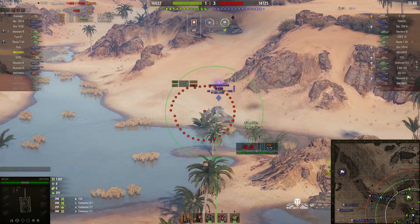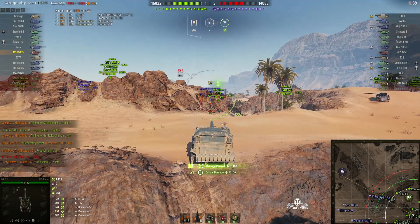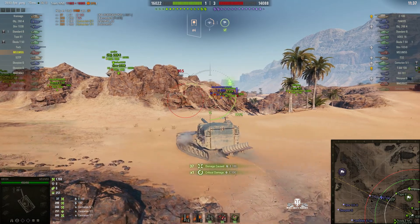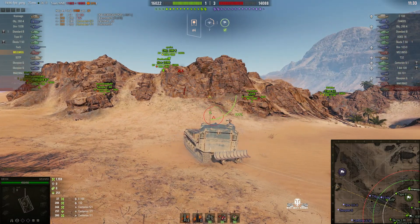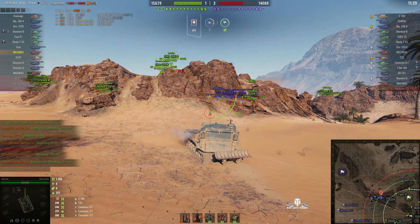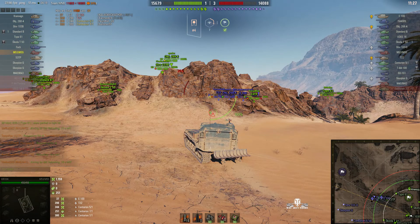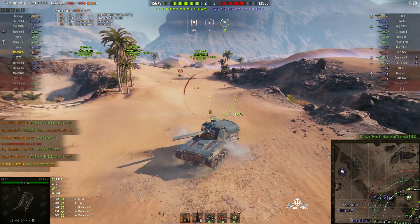Now we've got an E100 — he's gone over the top and that one hit the water. That's his first bad shot, but it was RNG that made the shell fall short. The E100 has overextended and none of his teammates have actually come with him, although the T32 looks like he's coming around the corner. And he's just been wiped out — Type 61 got him.